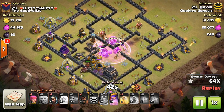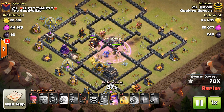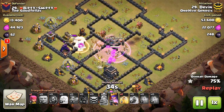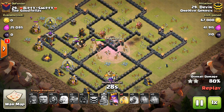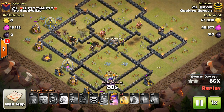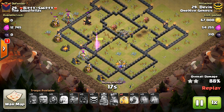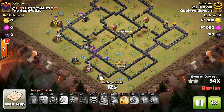I think a better nerf would be to somehow just nerf bowlers specifically at Town Hall 9, because they seem to be the root of the problem. I don't think the queen walk is too overpowered at Town Hall 9 — for most of the Clash community, people still struggle with queen walks. No one was really asking for this change, and I don't think it's the best solution at Town Hall 9. But it should be interesting to see how base building changes, and we might see a little more air attacks back at Town Hall 9 with this new change.